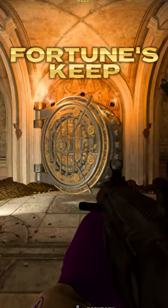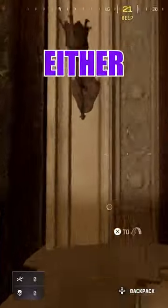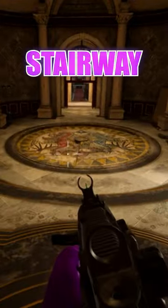This is how to unlock the secret vault under Fortune's Keep. Land at the keep and go straight through the main doors. Light the two torches on either side of the throne, then crouch on the throne and a secret stairway will open.